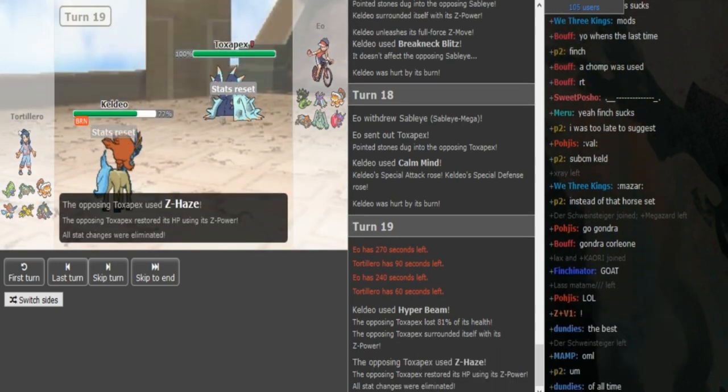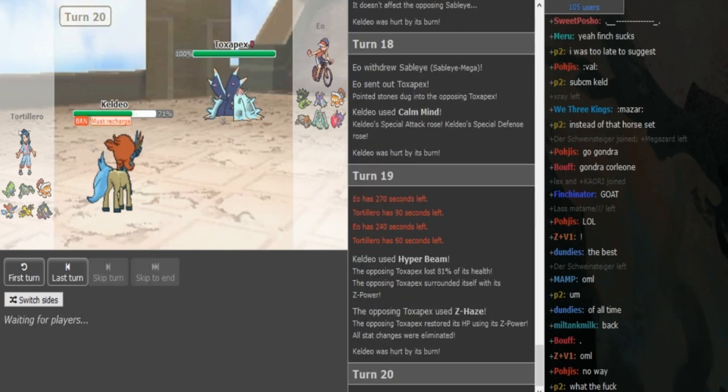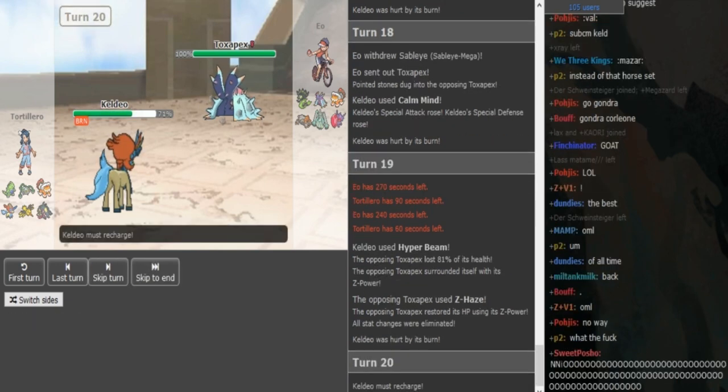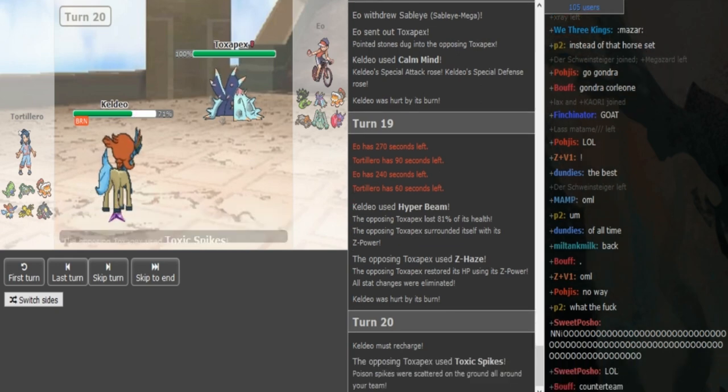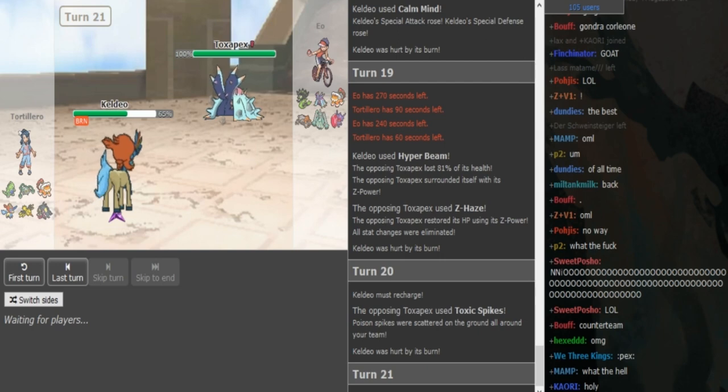He goes for Hyper Beam — it doesn't kill. And it's the Z-Haze set! I did not think he would have that set. That was a fine play by EO because even if the Keldeo had Taunt, you cannot Taunt Z-moves. And now the Keldeo has to recharge — EO gets a free Toxic Spike there. Now the Keldeo is forced out. I assume he's gonna go into Zapdos here.